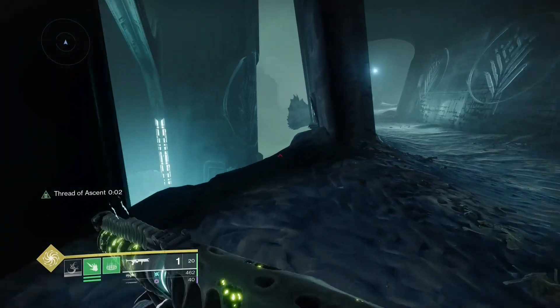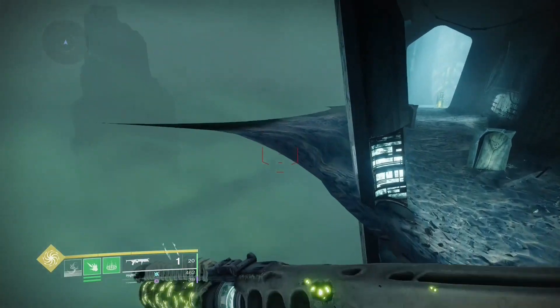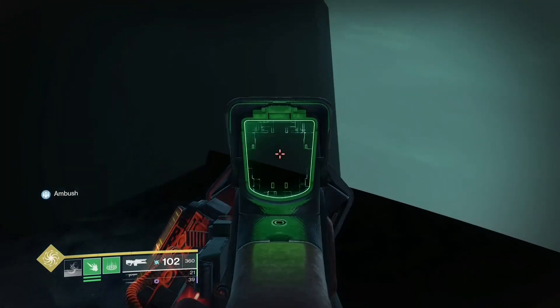Now there is a tricky part. There is a wall right in front of us that you can only see from the opposite side. So you just have to remember where it is, and you want to remember to jump high enough so that you don't bump into it.